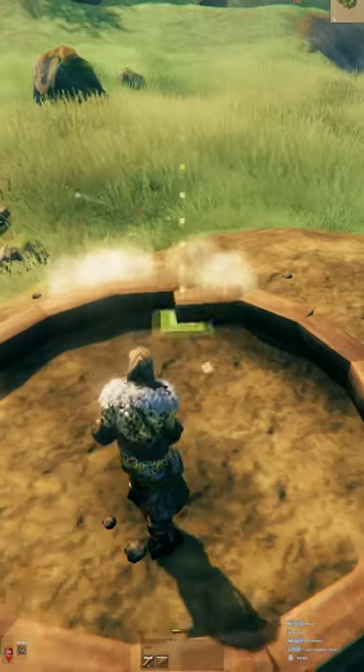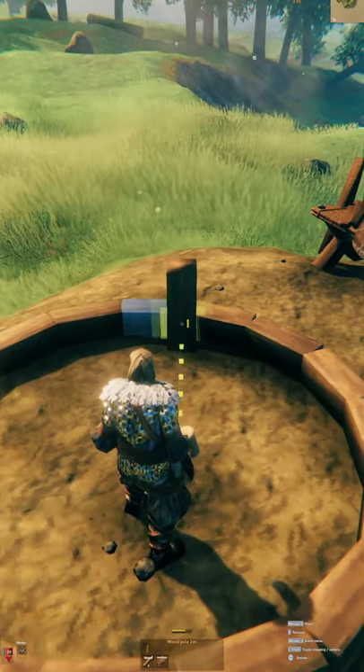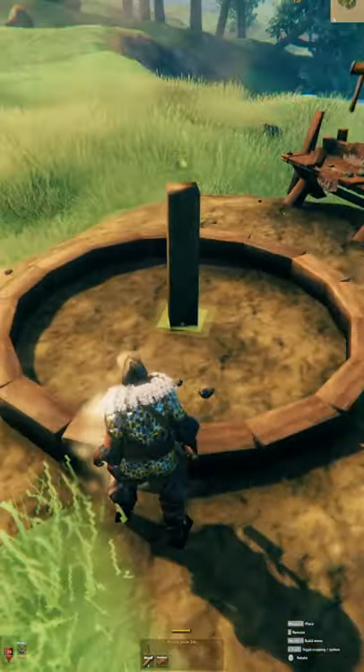You can make a simple sundial in Valheim by making a circle and placing a single vertical piece in the center to cast a shadow.